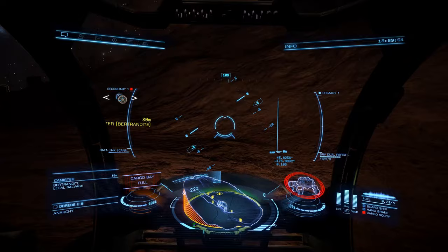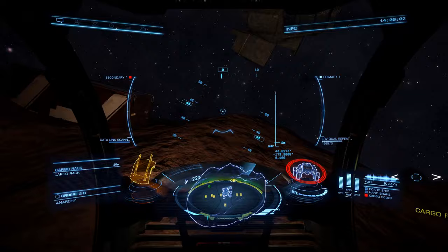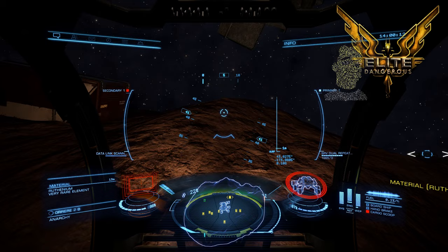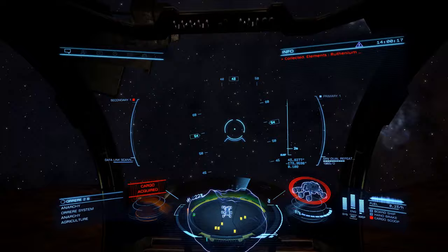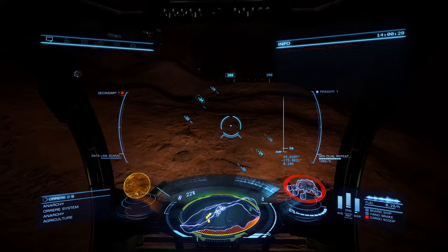If you were that way inclined you could also pick up all the other canisters like bertrandite, beryllium, palladium, and gold that are laying around. So here we go — we're in front of the cargo rack. Unleash the green death on it — athenium! Let's go and pick that up. Good — a little bit of relief especially for commanders who are doing the engineer missions and need some of these rare materials.